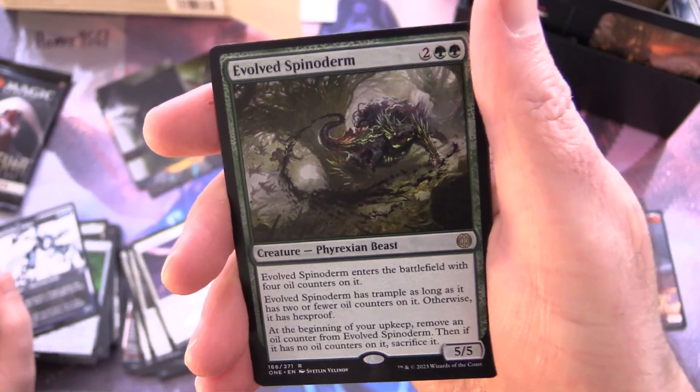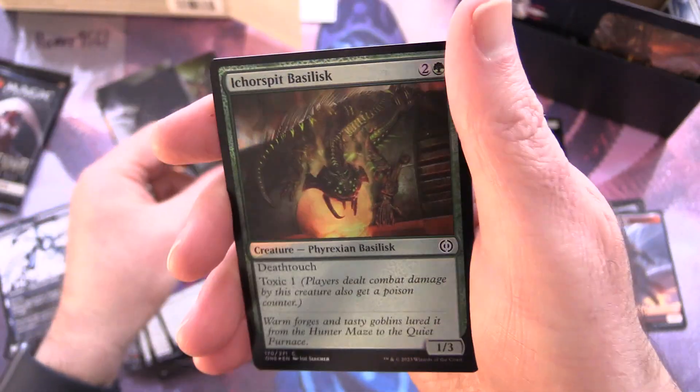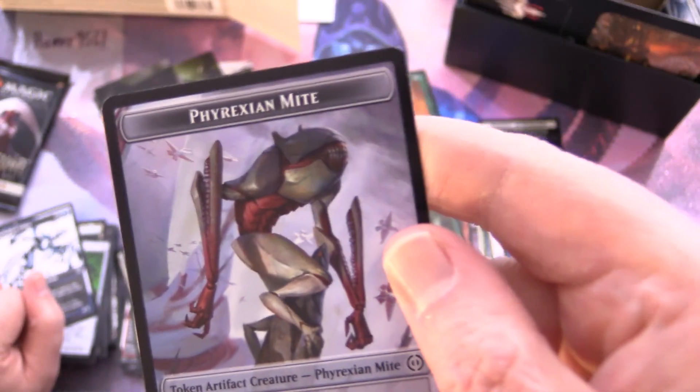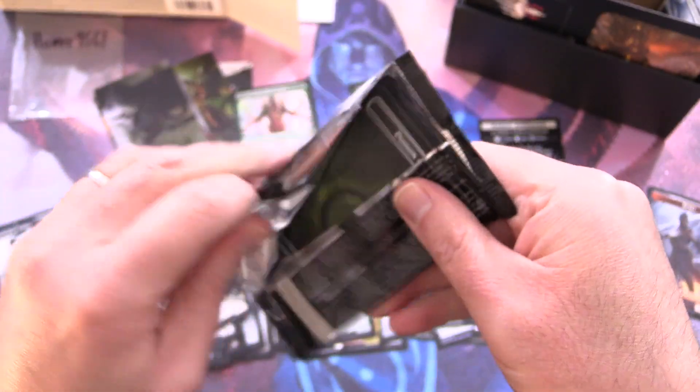An Evolved Spinoderm — a Phyrexian Beast — a foil Icor Spit Basilisk, and to finish we have a Phyrexian Mite. Look at those teeth — some fantastic dentistry there. One more pack to crack. Other than the mythic and the Magic mini game, I think Homer 9561, you are out of luck.